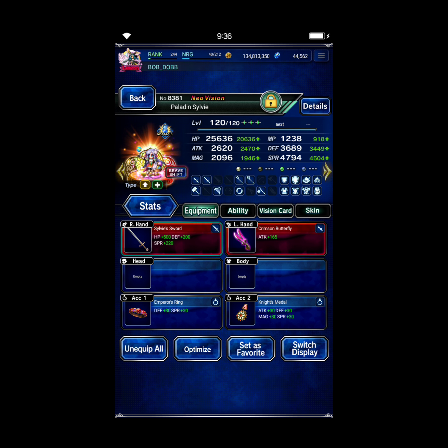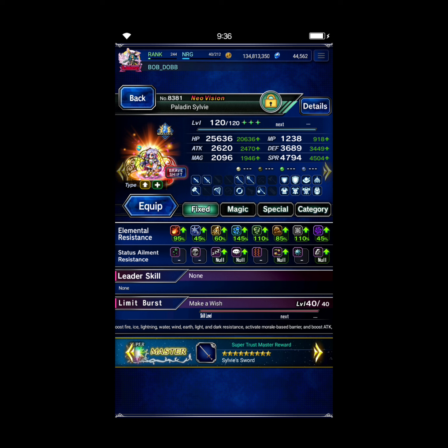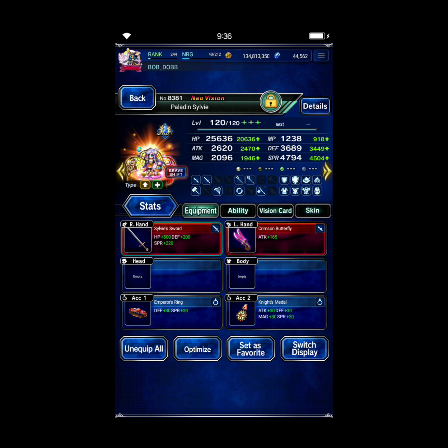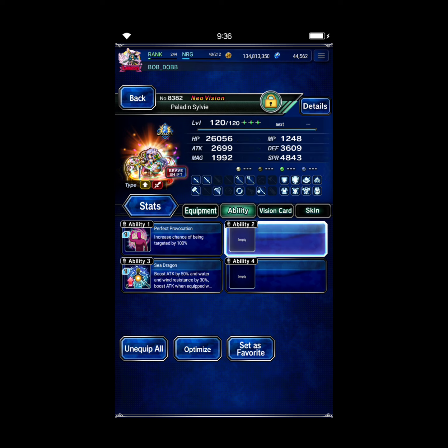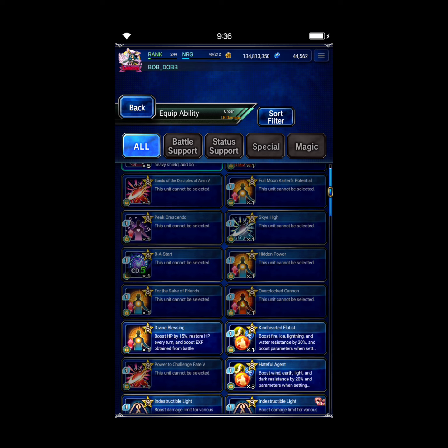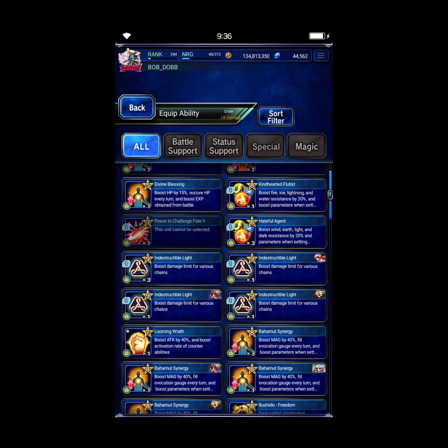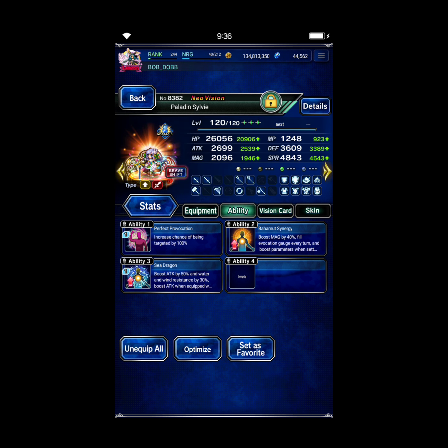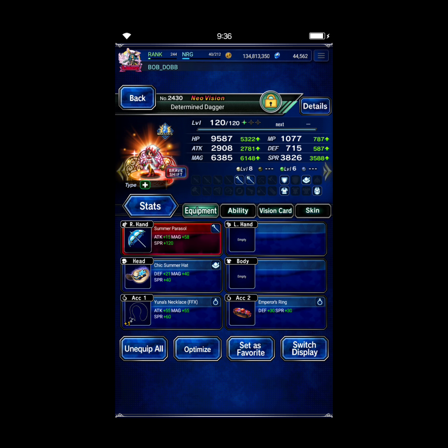Then Sylvie — Passive Provoke Evade, at least 80% Fire Resist — and she's good, the same in both forms. We do want some Esper fill in the Shift Form. Three Bahamut synergies and Summer Parasol — that should be enough for Dagger.